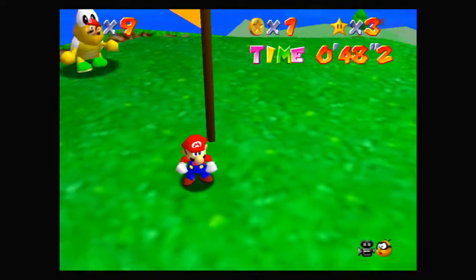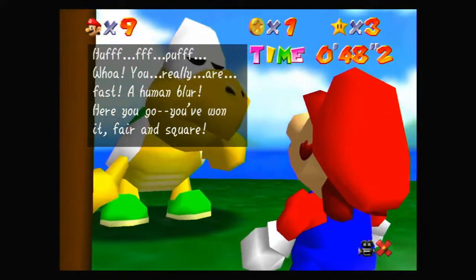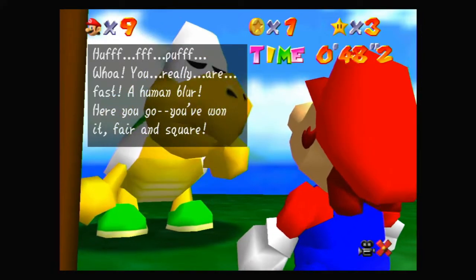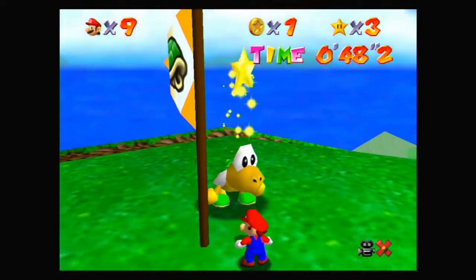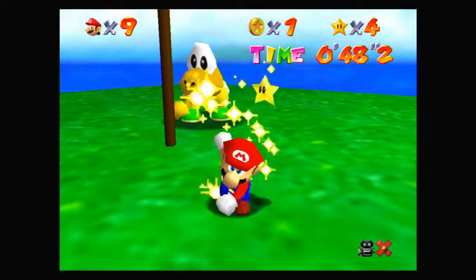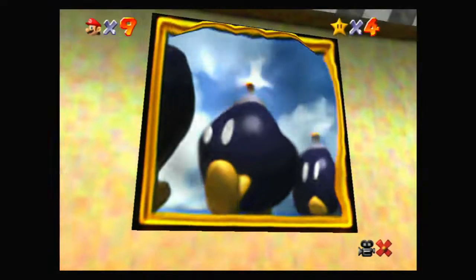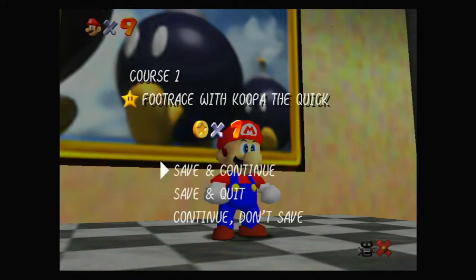We jump up there and win the race. Koopa the Quick says: you really are fast — a human blur — here you go, you've won it fair and square. And with that, let's grab another star.